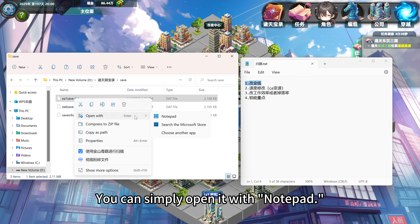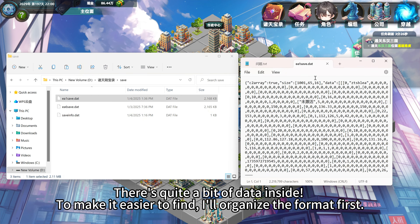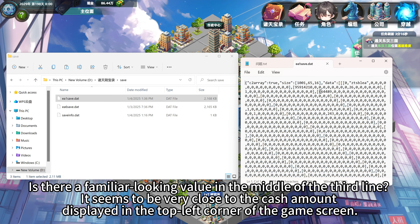You can simply open it with Notepad. There's quite a bit of data inside, so to make it easier to find, I'll organize the format first. Is there a familiar-looking value in the middle of the third line? It seems to be very close to the cash amount displayed in the top left corner of the game screen.